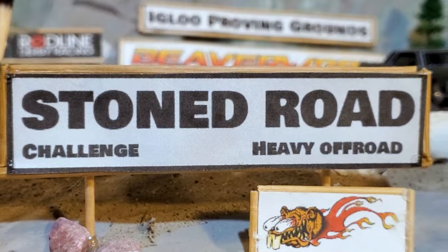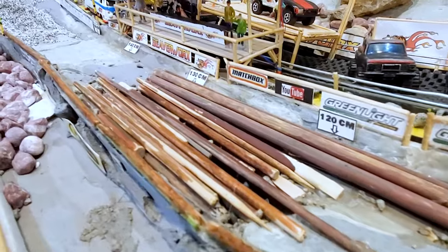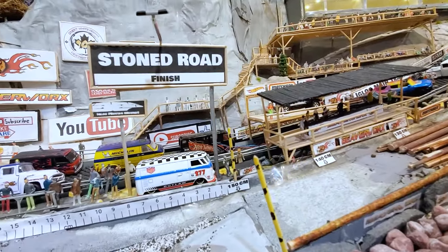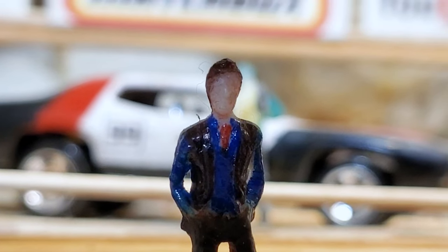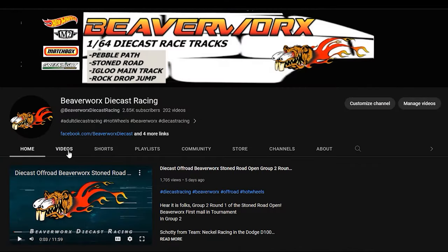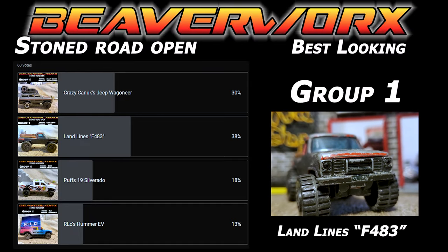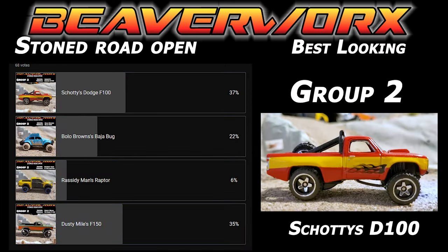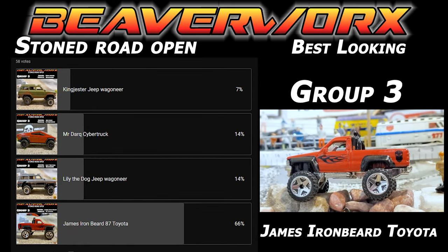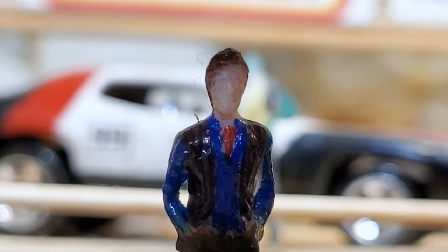They are going up against the Stone Road Challenge — the heavy off-road course here at the Igloo Proving Grounds. It is 150 centimeters of rocks, curves, and logs, with a bonus section at the bottom. Same points system as the rest of the rounds. The beauty competition is still going on over on the main channel: Group 1 has Landlines with the F-483; Group 2 has Shoddy in the D100 taking a slight lead; and Group 3 is still being owned by James Ironbeard in the Toyota. Get over there and vote — now let's get on with it.